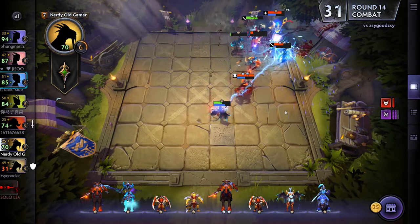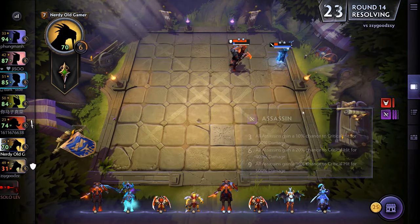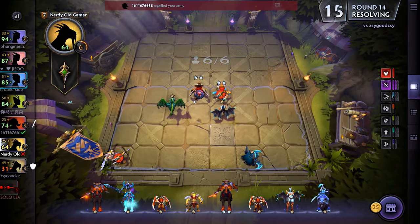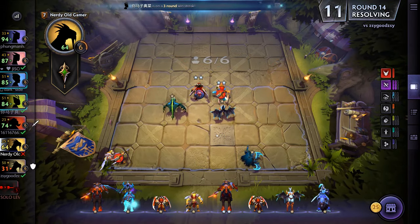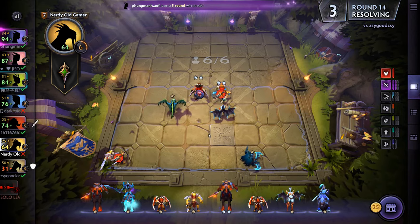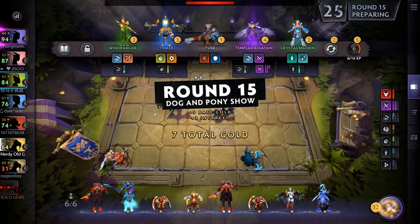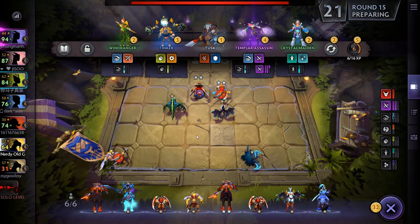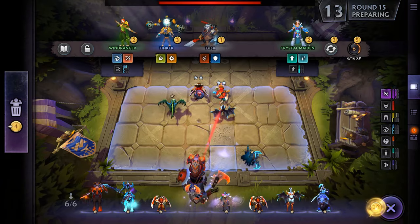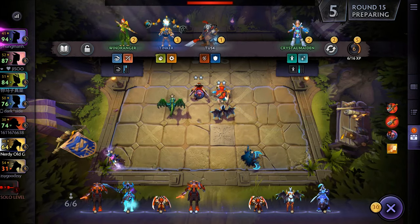Let's see how six Assassins do. There's Templar Assassin - I definitely want her. Let's get rid of this one and buy Templar. So we're going six Assassins. What's your attack rate? Let's see how this goes, I think we're going to win - yeah, Slark is going to carry us... or not. That was very very close.